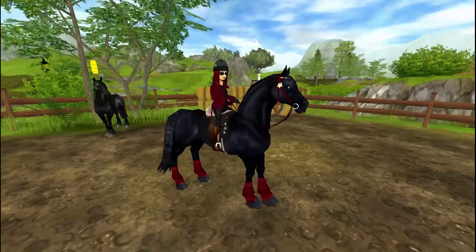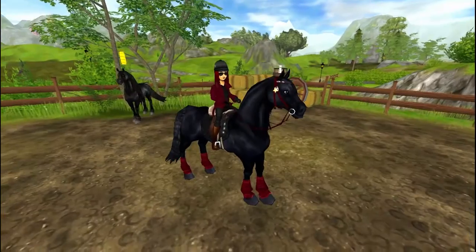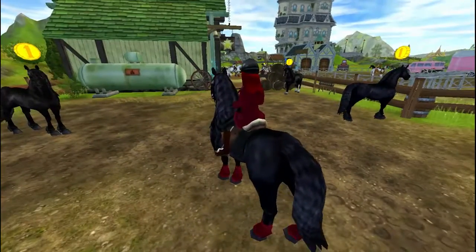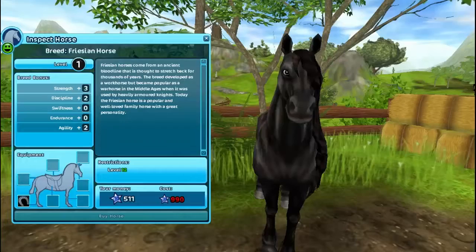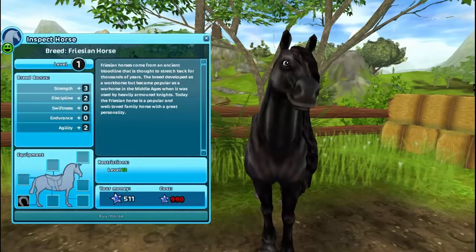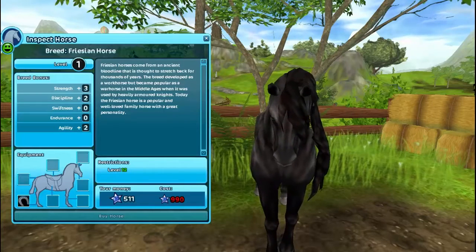These wonderful horses are sold at Steve's Farm and come in three colours. The colours aren't vastly different from each other, but there is a difference. This is the more silvery Frisian horse — there's not really much to it, just more silver highlights.